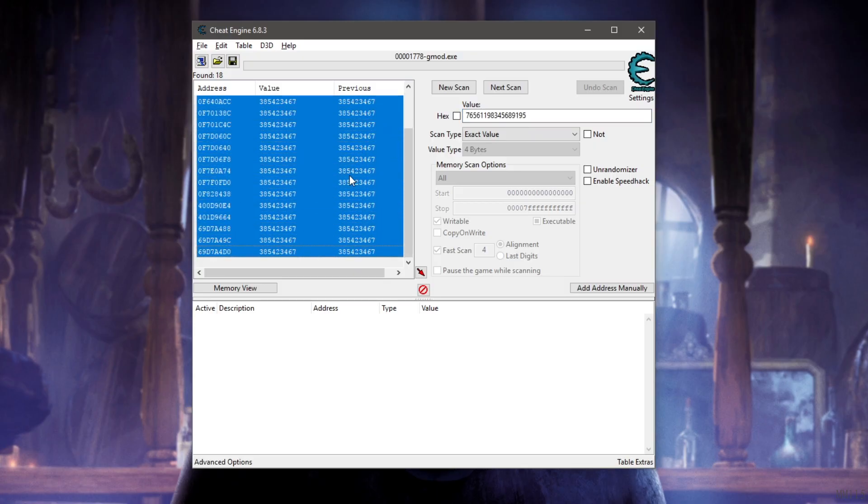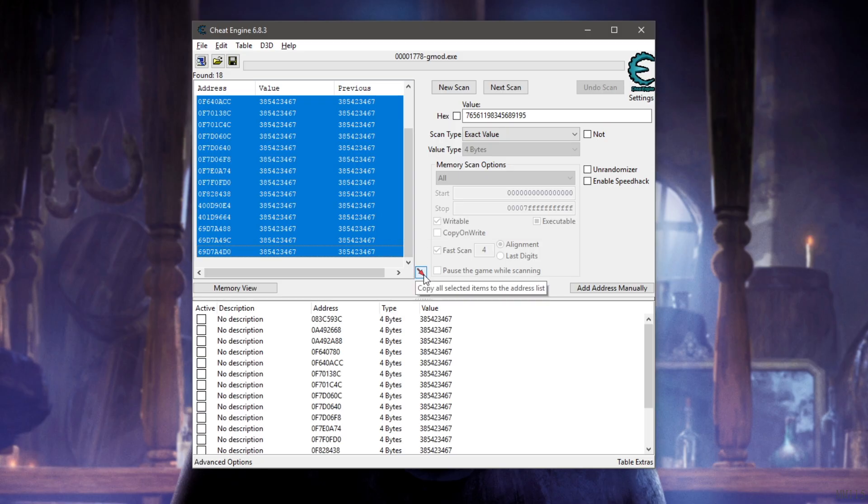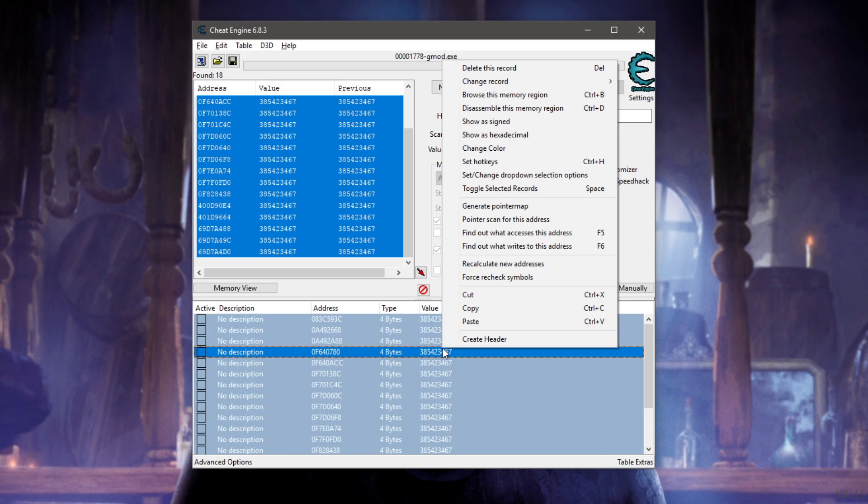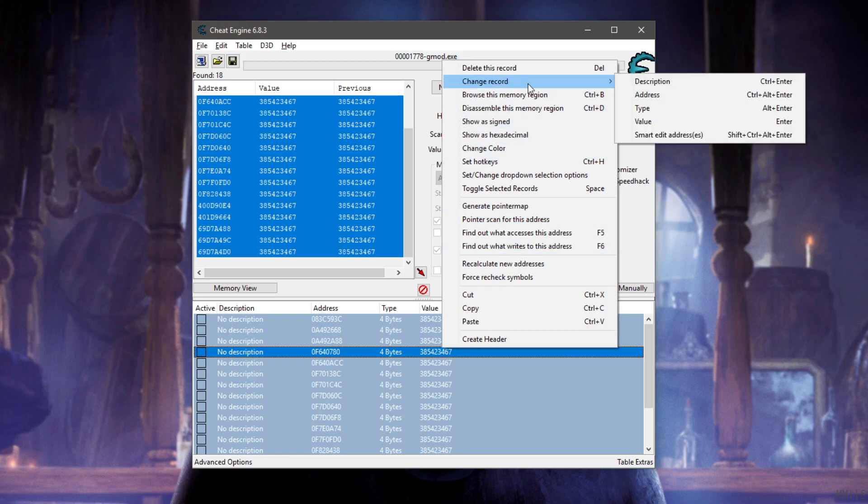You'll get a list of numbers on the left. Select all of them by holding Shift and using the arrow keys, or just pressing Ctrl+A, then put all of them into the address bar at the bottom using the little arrow button.